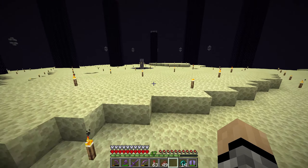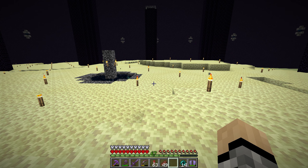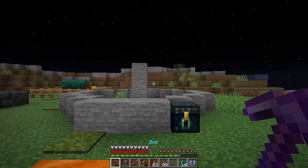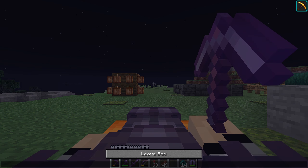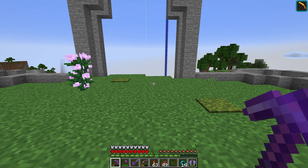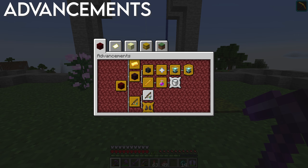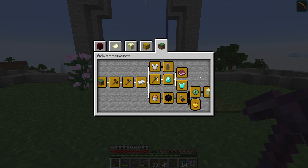That's really it for this tour. In the last 500 days since the previous tour we've worked on the wither skeleton farm, done some things with the main base in terms of adding stuff to the farming village, as well as adding on to the storage area. Now let's look at stats and advancements, starting with the Minecraft advancements.